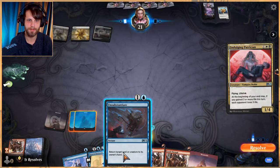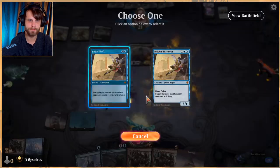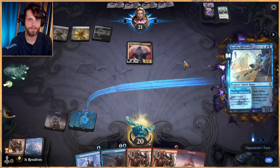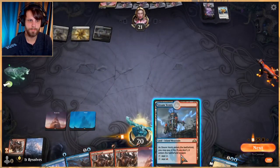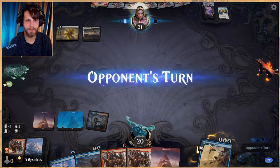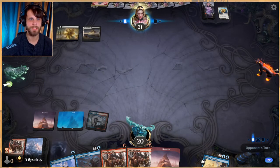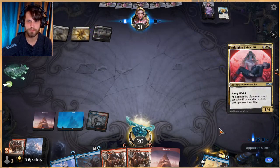Let's see what we've got. Let's bounce it. Let's just play that tapped and we'll pass — probably just going to flash out Brazen Borrower here, especially if all they do is replay the Patrician.